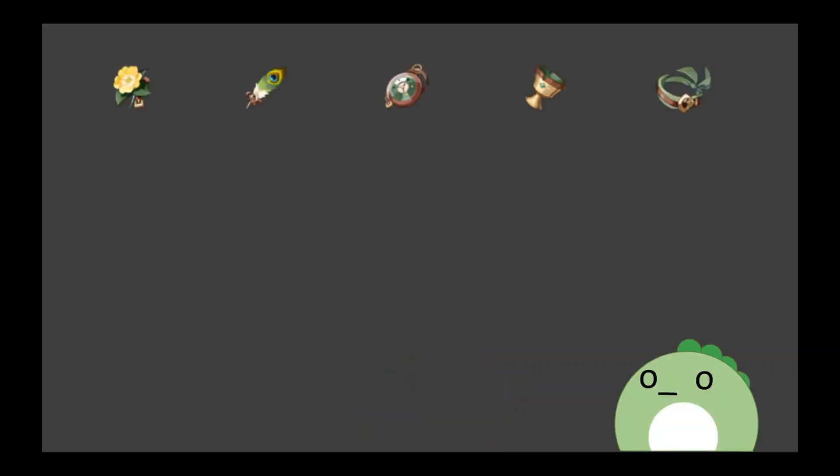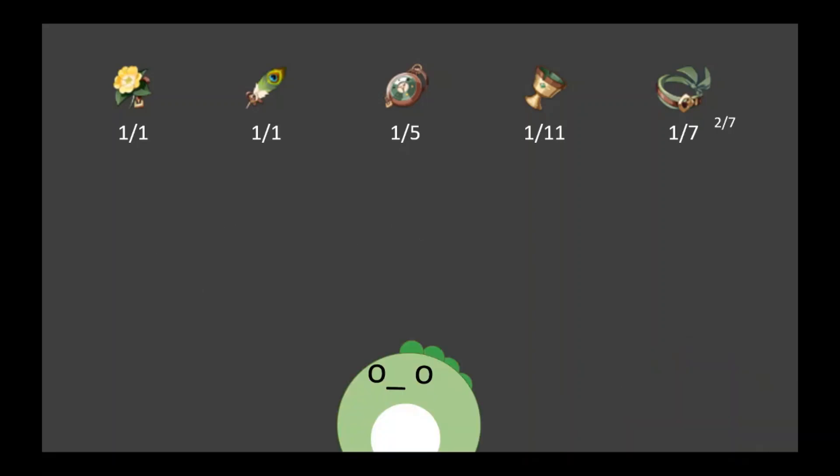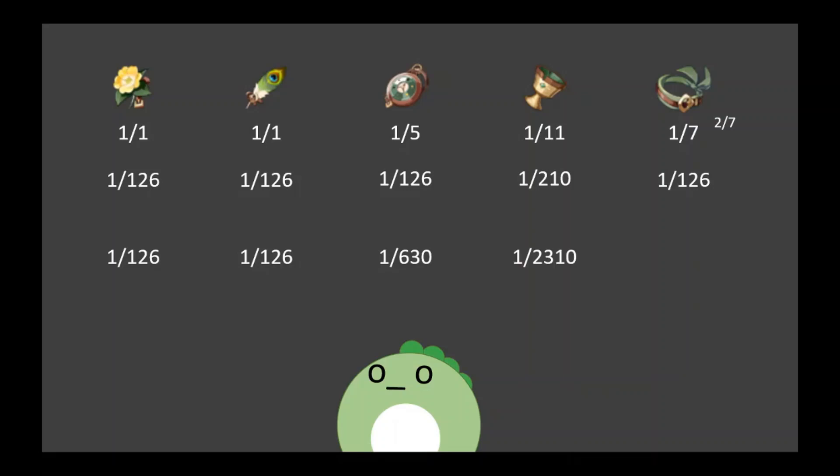Also keep in mind that I'm going to be speeding back up again. So here we go. The first thing to note is that we can keep the base drop rates of these items' main stats. Since we're only changing the number of desirable substats for each artifact, we have a slightly altered formula to use. There's only one way to sort 4 desirable substats into 4 rows for any given artifact. For the goblet, we will be using a combination of 10 choose 4 for the denominator instead of 9 choose 4, since the goblet's main stat doesn't replace any of the substats we can get. As a result, we multiply each value by 1/126 for all artifacts except the goblet, which is multiplied by 1/210. Now we multiply each of the main stat chances by the substat chances: 1/126, 1/126, 1/630, 1/2310, and 1/882 — or 1/442 if you don't care between Crit Rate or Crit Damage.